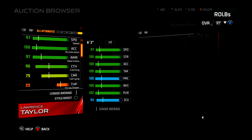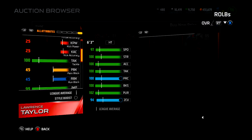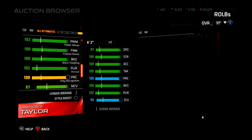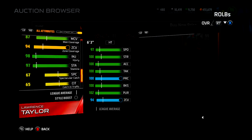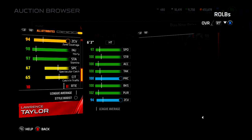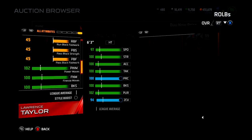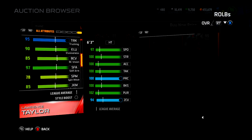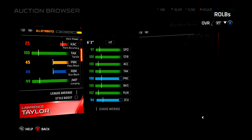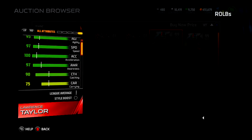102 pursuit and 94 zone coverage. That is a monster card. That's 90 catching. Let's check his hit power out. Hit power 103 — oh my god, this guy is gonna lay the boom. Obviously if we get him we're gonna sell him, but 95 trucking — this guy can run back an interception.